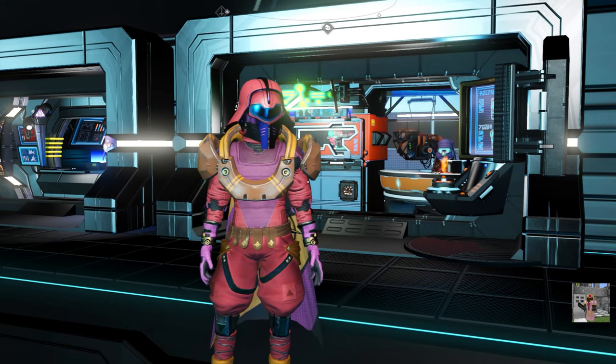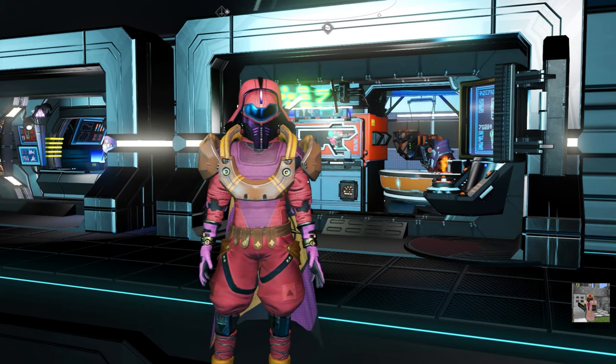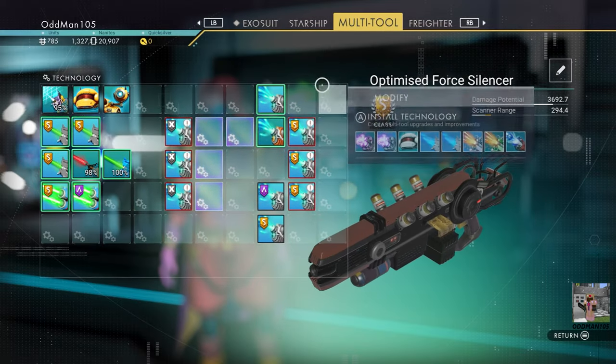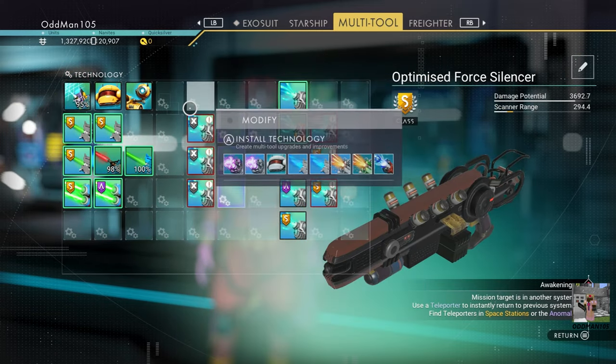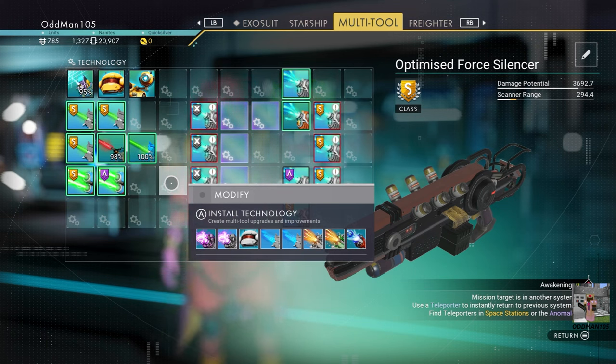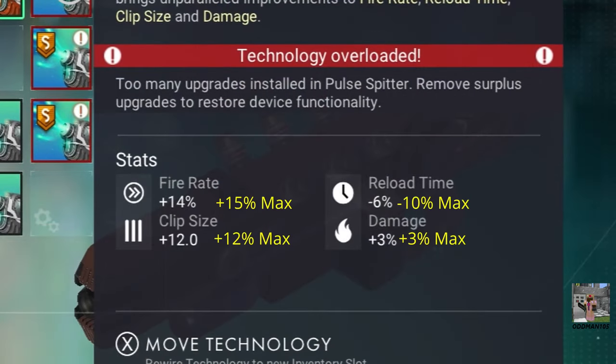After about three hours of continually purchasing X- and S-Class upgrades — yes, this was done 100% legit, that's why it took so long — these were the best possible stats I could come up with. You want to purchase at least three of the same type of X- or S-Class upgrade with the same type of stats. For S-Class upgrades, you want a maximum damage of plus 3%, a reload time of minus 10%, a fire rate of plus 15% maximum, and your clip size is always going to be plus 12% — that doesn't change.